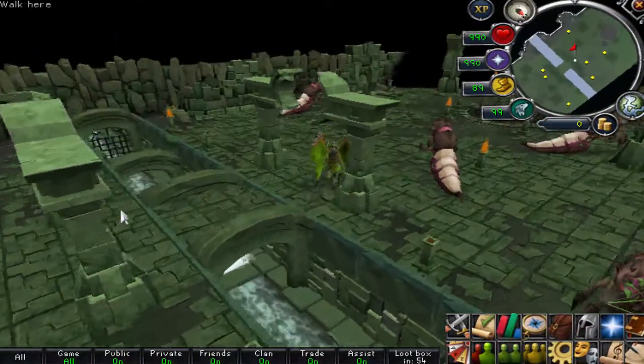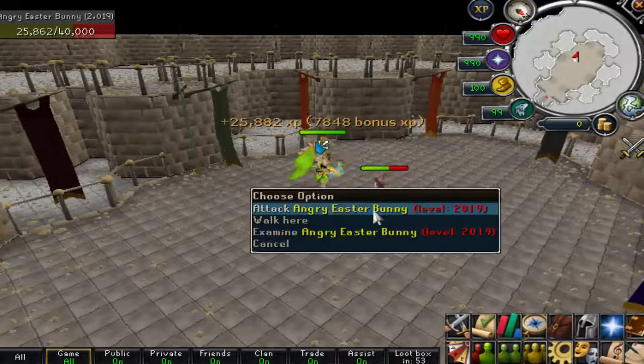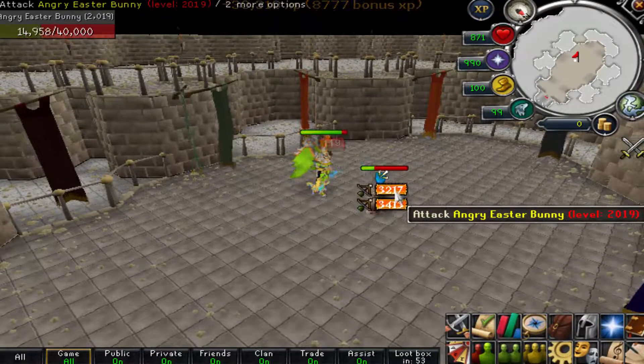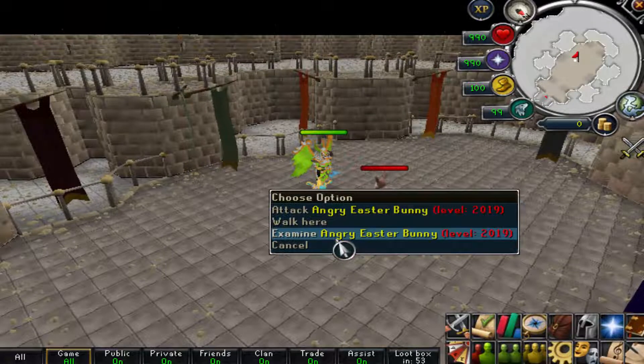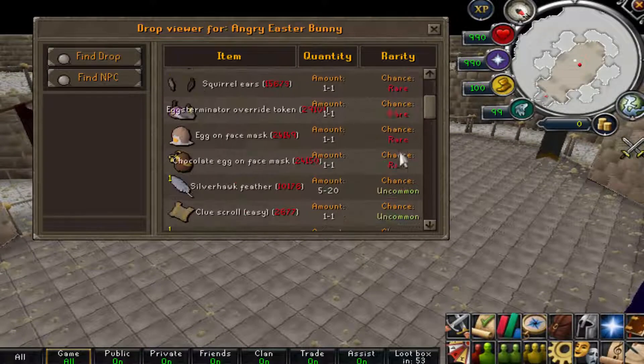Here I am about to attack the Angry Easter Bunny. A really convenient trick is to right-click any NPC and click Examine when you're not attacking — this brings you to their drop table. The drop table for this boss is quite good: I can get the Bunny Killer title, Easter Carrots, and more. I'm definitely going to try to get a few kills.